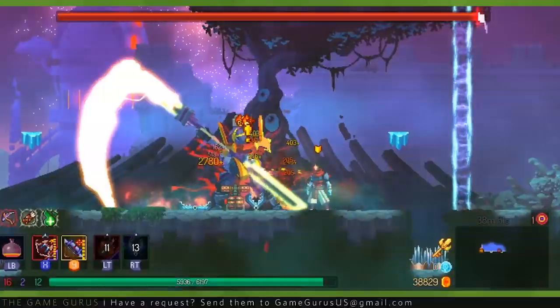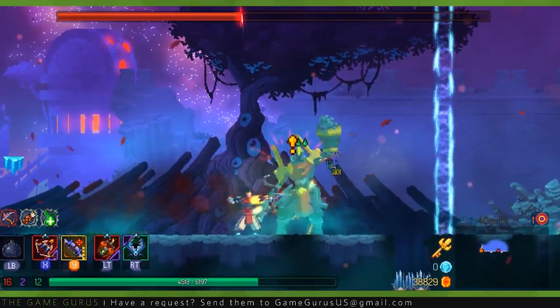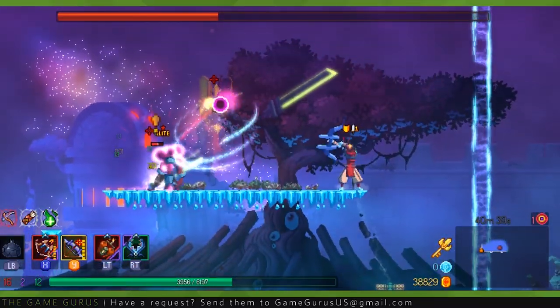When it comes to killing a boss, there are two things that make all the difference: preparation and skill. The Hand of the King is the fourth and final boss currently in Dead Cells, and easily the most challenging. Before we talk about strategy, it's important to understand the moves that the Hand will use against you.